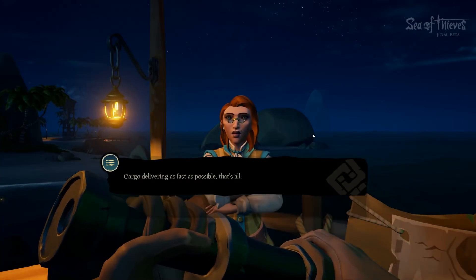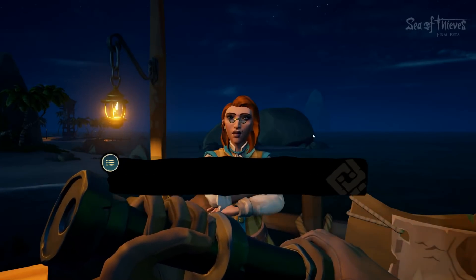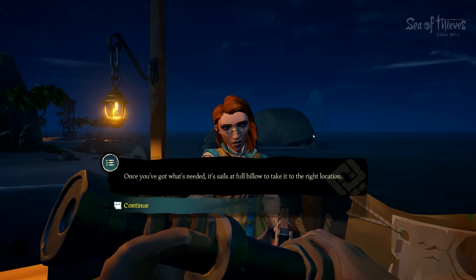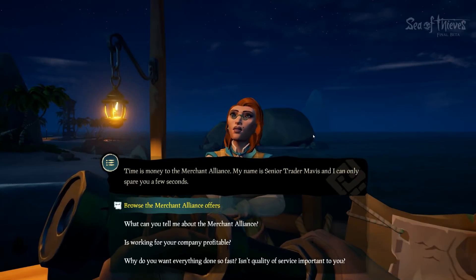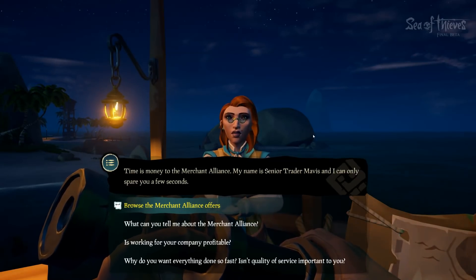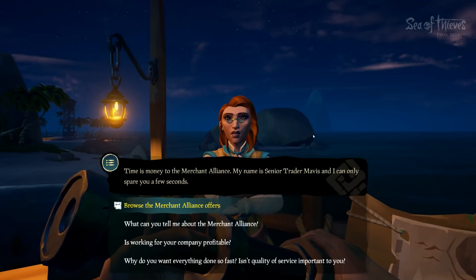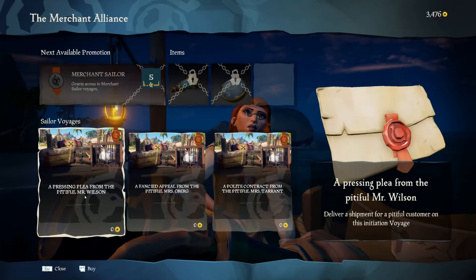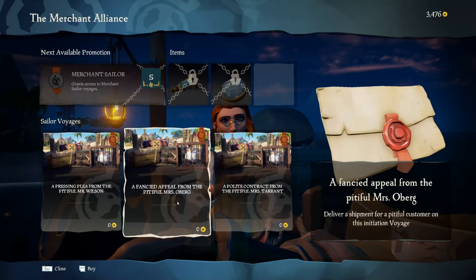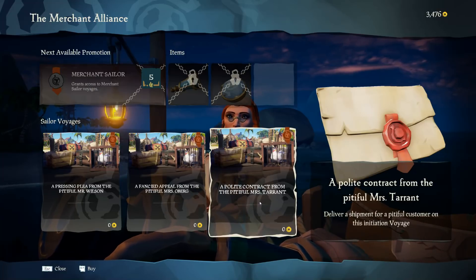Cargo delivering as fast as possible. That's all. We'll give you contracts from our customers. You sail your ship quickly to find what they want. Once you've got what's needed, it sails at full below to take it to the right location. Time is money to the Merchant Alliance. My name is Senor — you don't look like a Senor to me — Trader Mavis. So let's see these offers. Let's get one going.